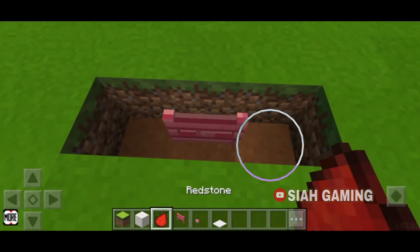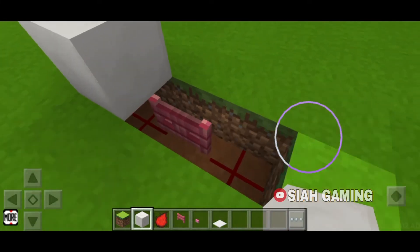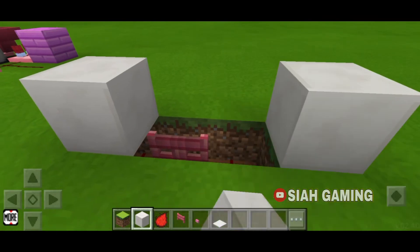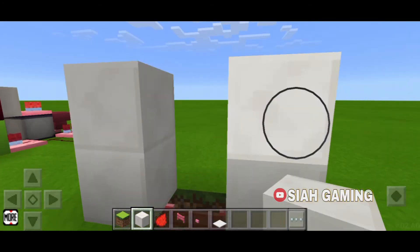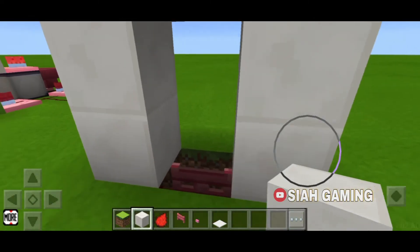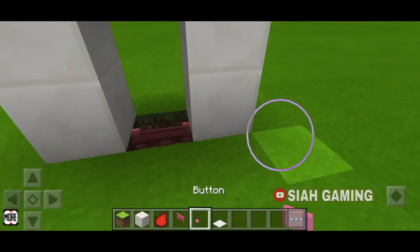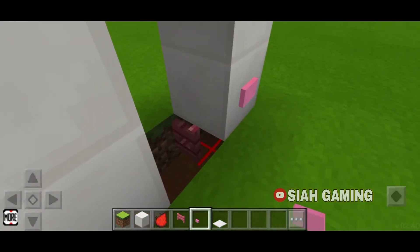To start, place your redstone on each side, then put your block on top. After that, build your door there. Now let's put the button — when we press the button it activates.